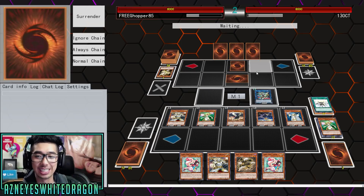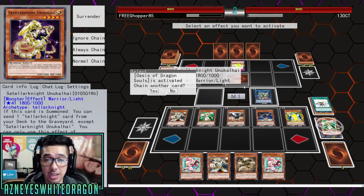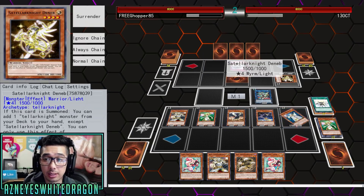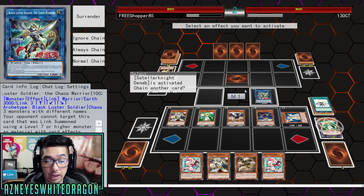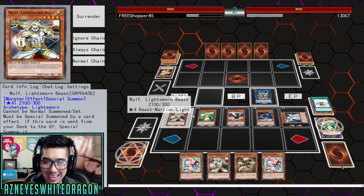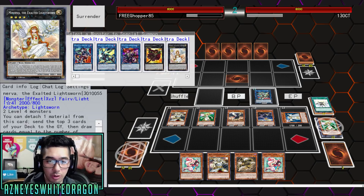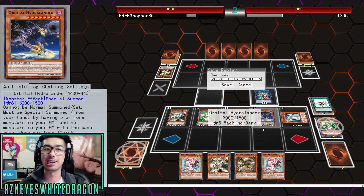I think we got this unless he's got Battle Fader. We good — Oasis of Dragon Souls. He's gonna go ahead and target Monster Summon it. We got the BLS, it's gonna go ahead and banish a card, so he activates that. We're gonna use Lila. Should we go for — oh no, come on. But you guys get the idea at this point of how this deck works.